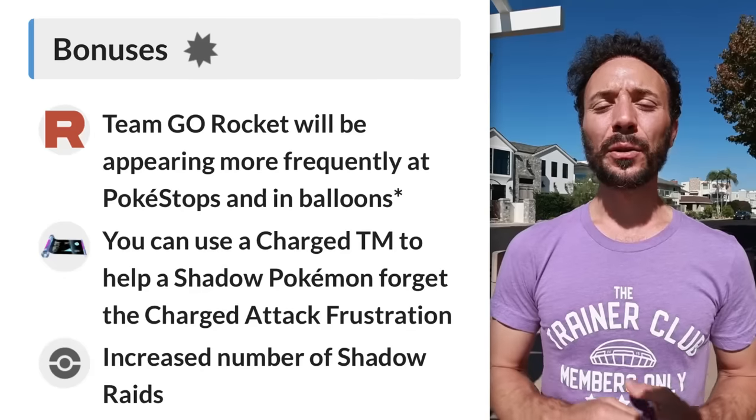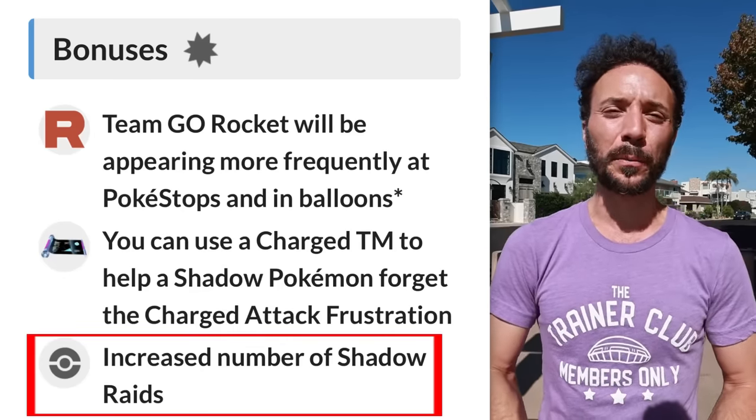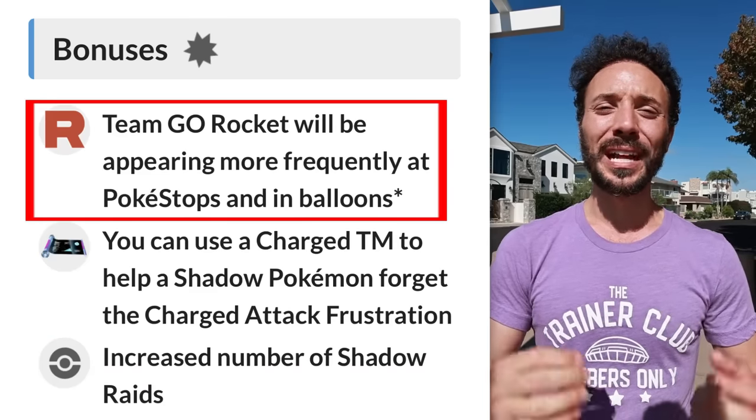Tip four is all about Frustration — TM it away from all the Pokemon you need it off. Any of your legendary Pokemon that are well-ranked, I highly suggest you TM Frustration away. Not only that, we are getting increased Shadow Raids, which is very valuable for Lugias out there, plus increased Rocket Activity. Let's talk about some of the top 30 Shadow Pokemon in Great, Ultra, and Master League that you may consider TMing Frustration away from.